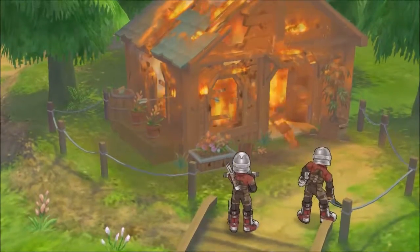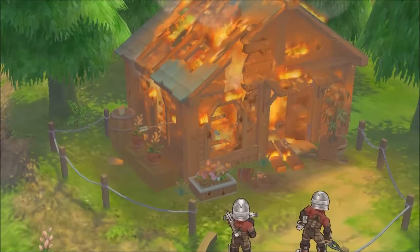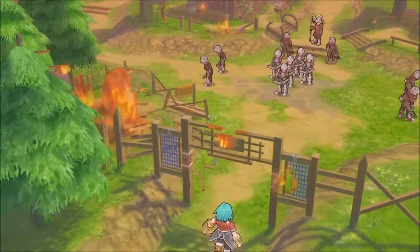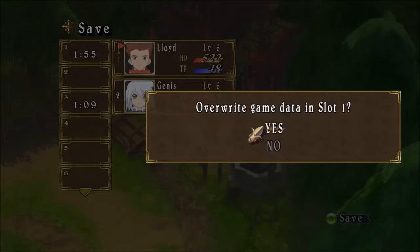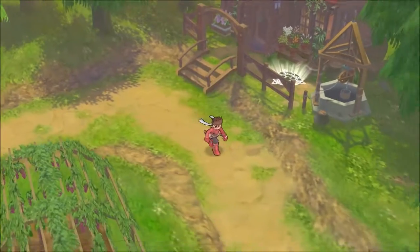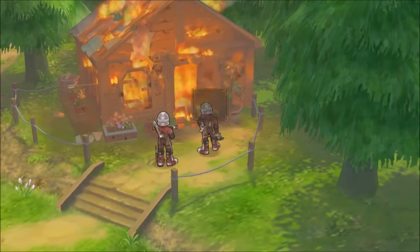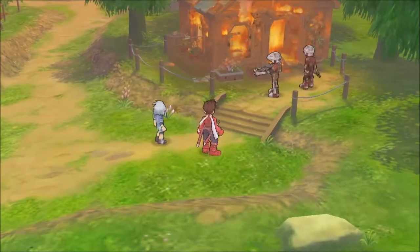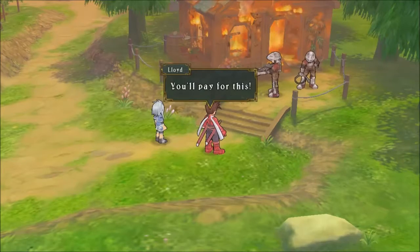Save point right outside the house. Looks like the Desians figured out who it was — they're here burning down everything. Here comes General Dune. Let's save before we go do this, because this is going to be a little bit on the dangerous side. Let's go down here and see if we can deal with these guys. Look, more survivors. Kill them — kill all the miserable worms. You'll pay for this. They're not very nice in this game, are they?